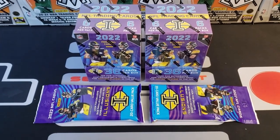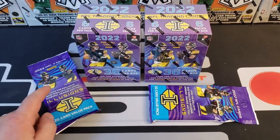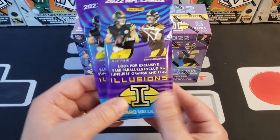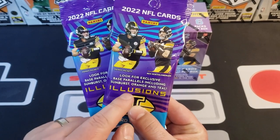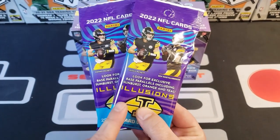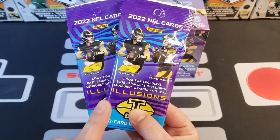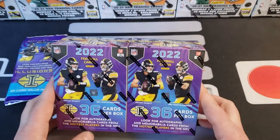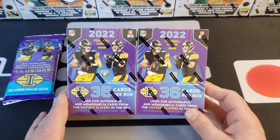I've yet to see it on the shelves, only seen a couple videos out so far, so let's just run it back. The value packs are $7.98 a piece and you're going to be getting 20 cards in here. You'll be looking for exclusive base parallels including the sunburst orange and teal. At 20 cards for $7.98, that works out to about 40 cents per card.